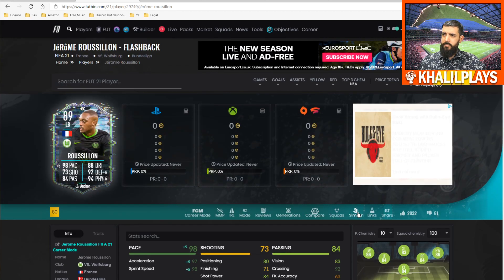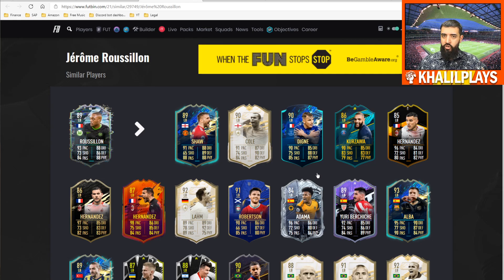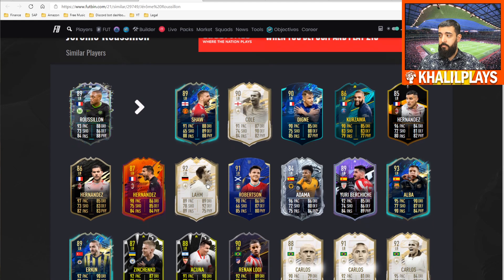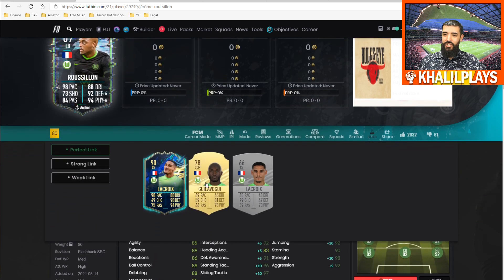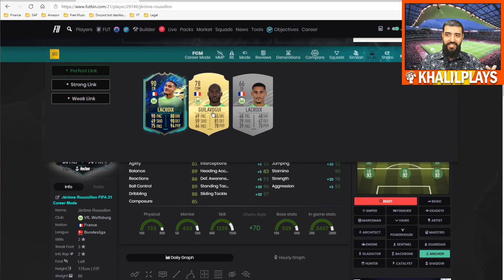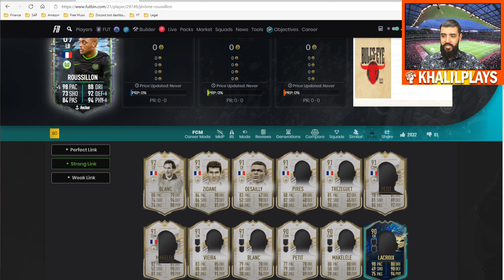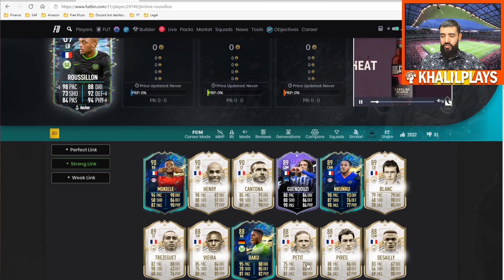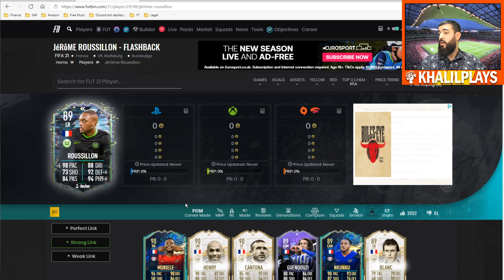In terms of similar players, there's one card he plays a lot like from the La Liga Future Stars promo — a very stocky, dynamic card, though Roussillon is much better. For linkability, you've got perfect links to the recently released Team of the Season Lacroix, and strong links to French icons, French players in the Bundesliga like Kingsley Coman's TOTS card, Mukiele, Baku, Kunku, and Guendouzi. There are loads of link options, and I love the nation and league combination — it really opens up hybrid possibilities.